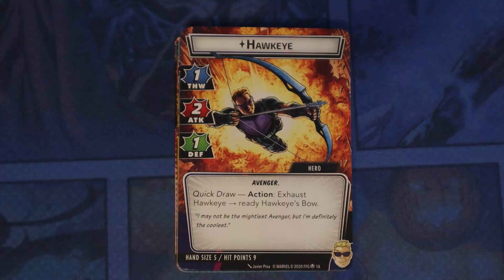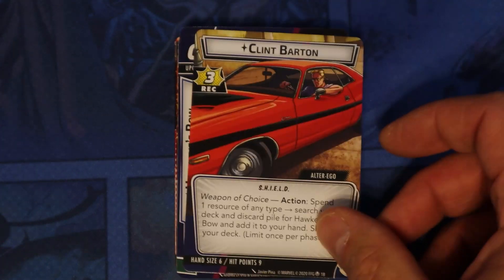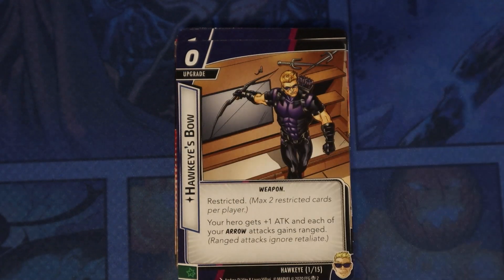And that's Spider-Woman. Now we're going to look at Hawkeye. He is an Avenger — Quick Draw action, exhaust Hawkeye to ready Hawkeye's Bow. One thwart, two attack, one defense. On his Clint Barton side, his alter ego ability Weapon of Choice lets you spend one resource of any type to search your deck and discard pile for Hawkeye's Bow and add it to your hand, then shuffle your deck. Limit once per phase. And we have Hawkeye's Bow — it's restricted; your hero gets plus one attack and each of your arrow attacks gains Ranged.